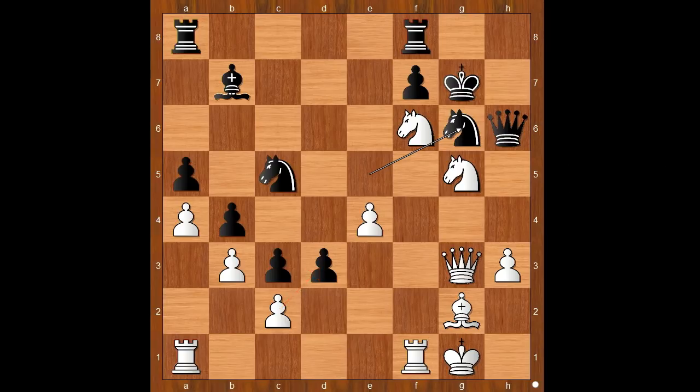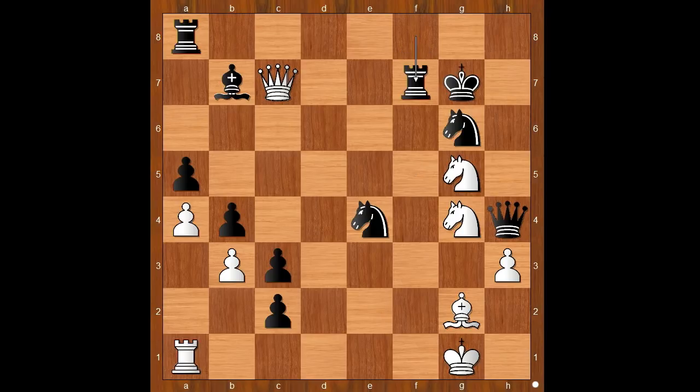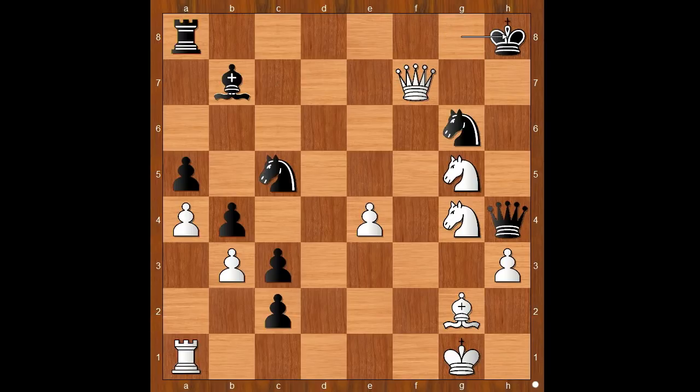C takes on d3. Stockfish played the best move: rook to f5. D takes on c2, knight to g4 attacking the queen, queen to h4, offering to exchange queens. Queen to c7 with a double attack, king to g8. Let's take it back — if knight takes on e4, then rook takes on f7 check, and after rook takes on f7, queen takes on f7 check with the attack, king to h8. White to move — how would you continue?